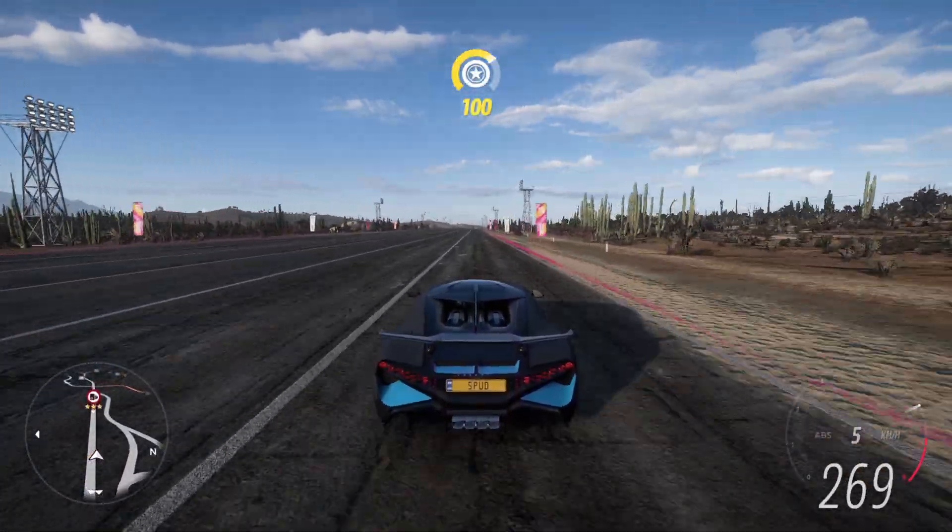Coming over to the alignment, set your front and rear camber angles to zero degrees, and the front caster angle to 7 degrees. Then over to the anti-roll bars — we're going to stiffen these up as much as possible: 65.0 in the front and 65.0 in the rear.